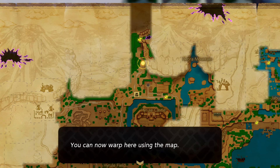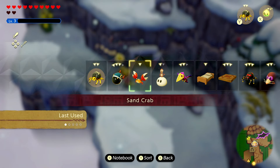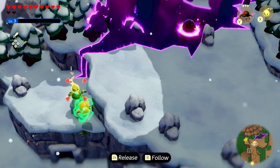Of course we want to grab this checkpoint right here — great to be able to get back here at any point. There is a rift over here but it's certainly a smaller one. I don't know if it's even one we can do much with at the moment. I definitely want to climb up here so we can take a look around.